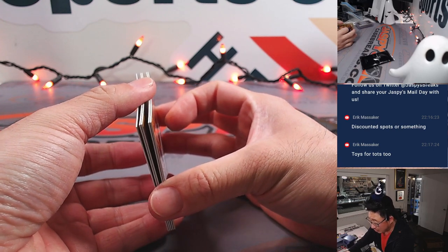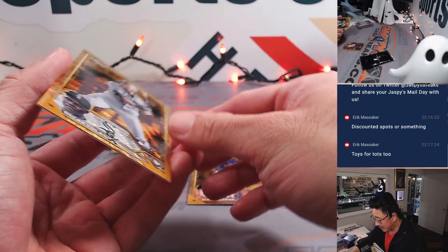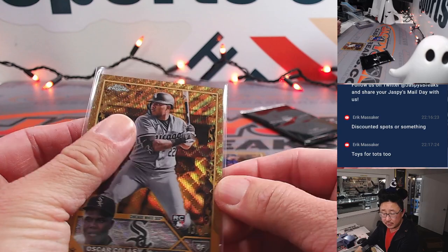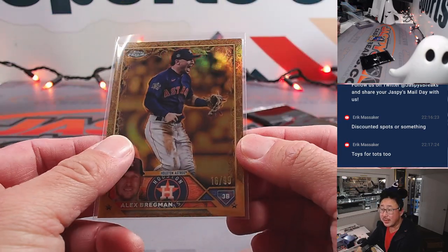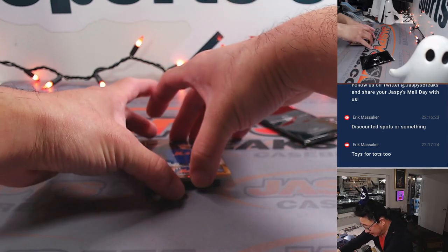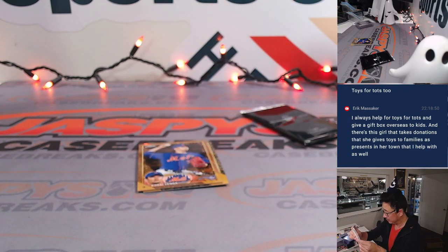I think we got an extra autograph — nice, last box, extra auto! I'll take any extra auto. There's Oscar Colás, 13 out of 75 — that goes to Howard and the White Sox. Alex Bregman, 16 out of 99 — that's part of the Astros number block, going to Houston 6 for Joel. Behind Kodai Senga, nice — Gabriel Moreno rookie autograph, 99 out of 99, Diamondbacks are a number block team, and that goes to Joel and the Snakes.